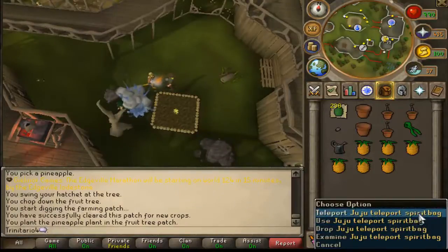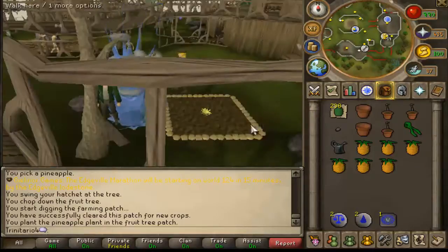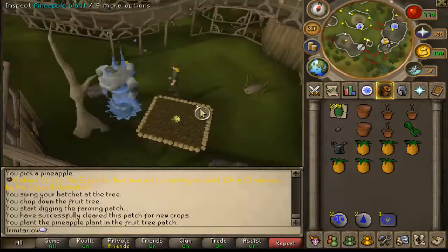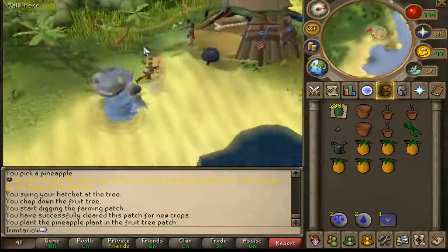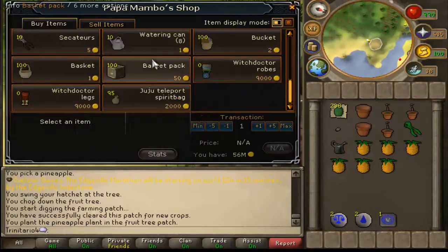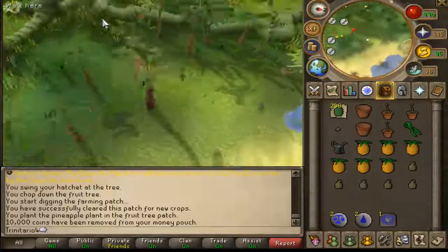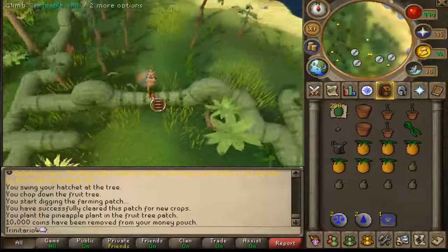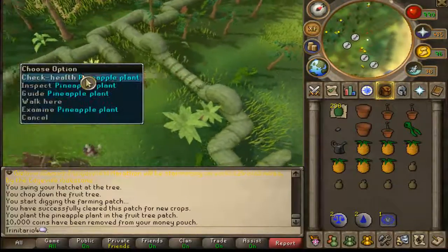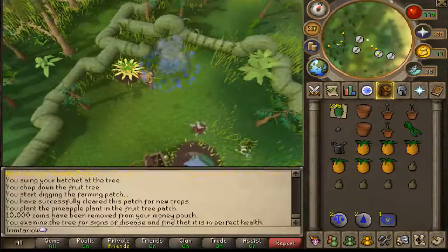Now let's use the Juju Teleport Spirit Bag to teleport to the next location. Here you can buy more Juju Teleport Spirit Bags because it's cheaper here than buying from the Grand Exchange. When you don't need to buy anything, just go to the south when you teleport and you will find the next fruit patch. I will be back when I finish planting.